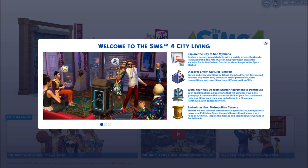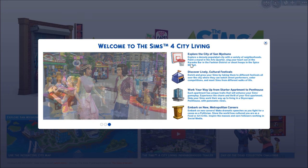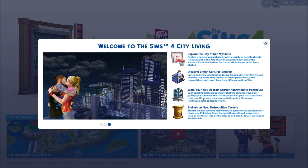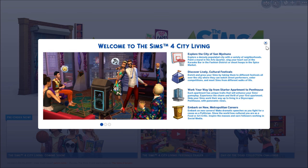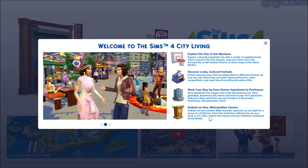We got this little pop-up when you load up the game for the first time after installing it. Explore the city of San Myshuno — a densely populated city with a variety of neighborhoods. Paint a mural in the arts quarter, sing your heart out at the karaoke bar in the fashion district, or shoot hoops in the spice market. Discover lively cultural festivals, work your way up from starter apartment to penthouse. There are also new careers: politician, art critic, and social media.